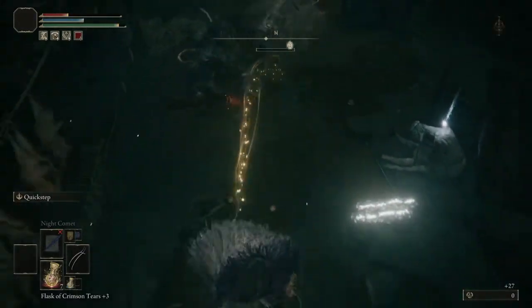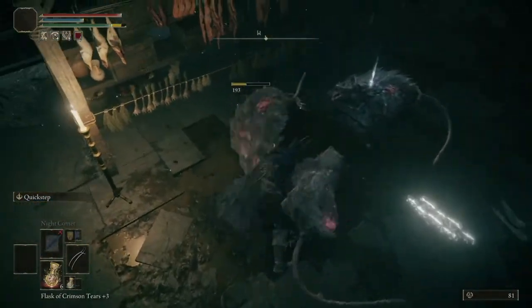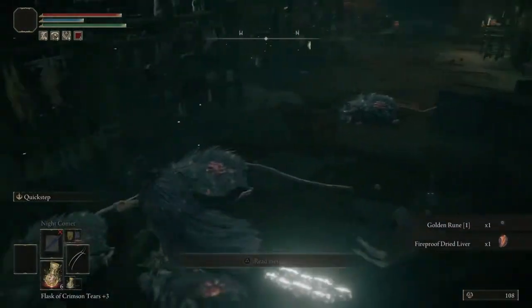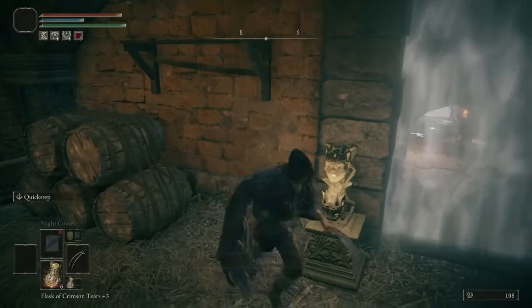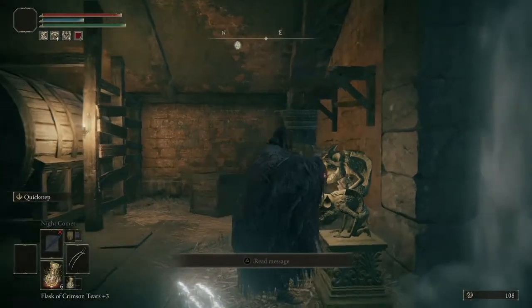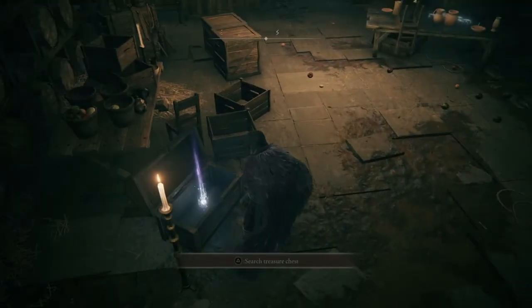Be cautious — in that room there are around 4 or 5 rats. They're not exactly dangerous, it's just they can stun lock you if they surround you, so please be cautious. You will also need a Stonesword Key — probably should have mentioned that earlier — because you'll be going to the imp statue and inserting the stone key into its head. And then you will find two chests: one will have the God Slayer Seal, and the other will have the Godskin Prayer Book.